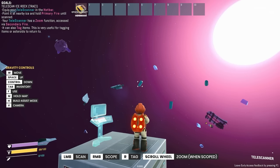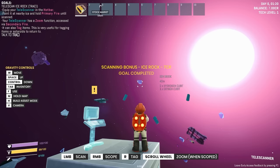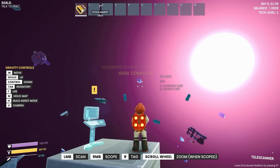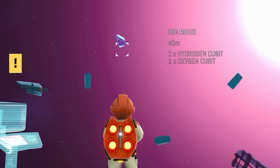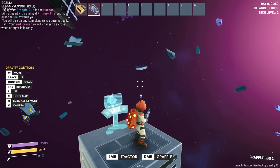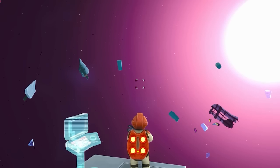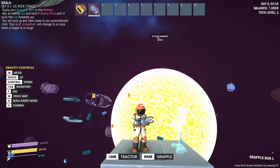We start off with this little thing and we can basically scan to work out what's about. Up there is an ice rock. We get some cash for that — we've now got seven credits doing a bit of research. You can also see there's hydrogen cubits and oxygen cubits in there, which means if I get my grapple gun out, I can bring that ice rock towards me, and then it's in my inventory. Very nice.